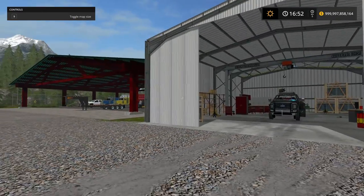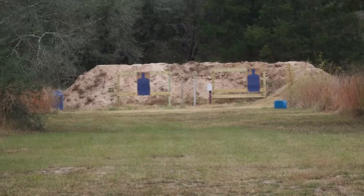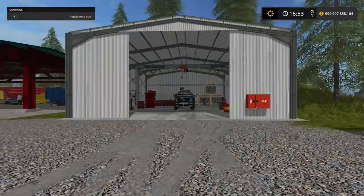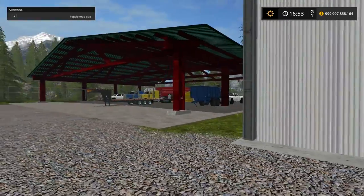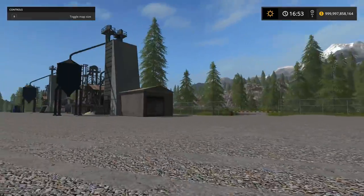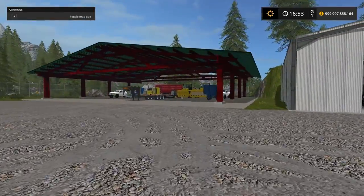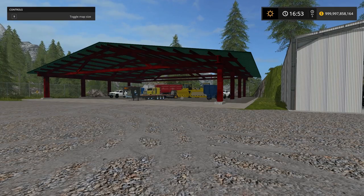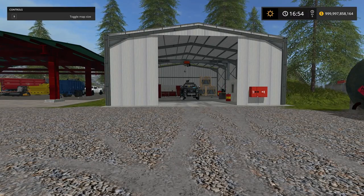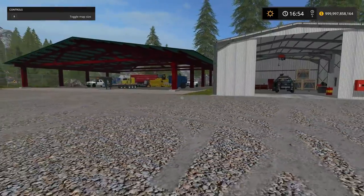Hey guys, we're going to be building a shooting range today on the mining map. We're not going to be mining — we're going to be building a shooting range. We'll get the F-450 and the skid loader loaded up, then hook up to the dump trailer to move some dirt and build a backstop behind it to keep bullets from flying or dispersing in different areas — kind of keep it contained for safety.